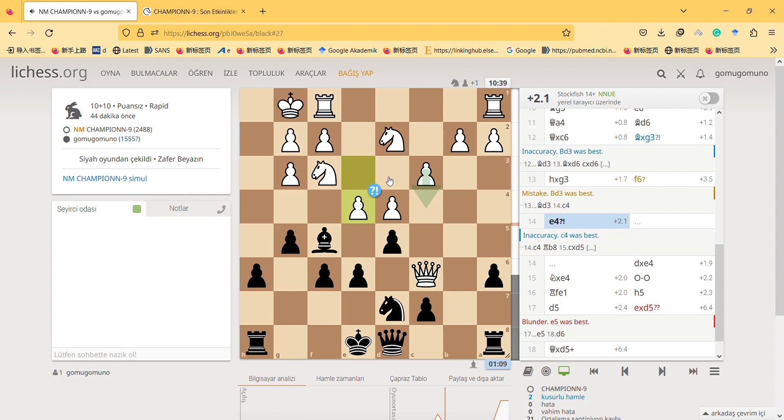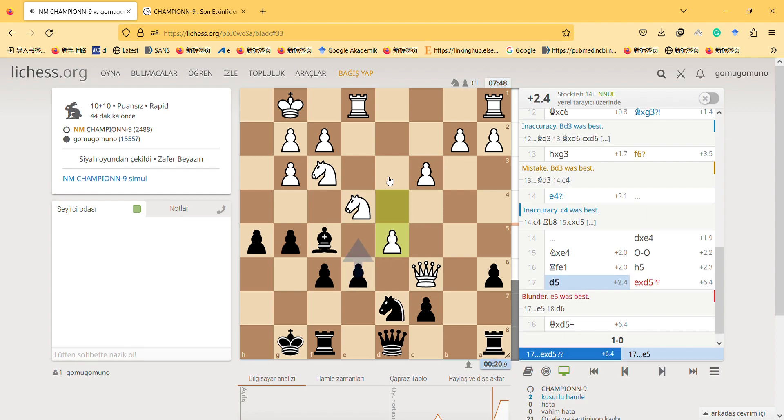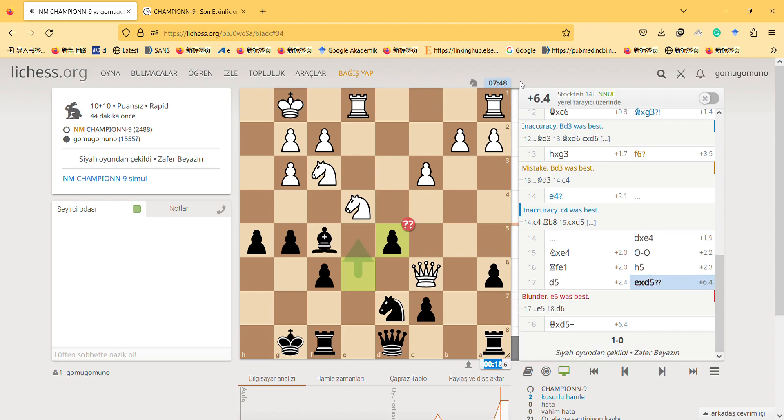Then e4 is his inaccuracy. Take, take, castle. This is my first blunder, but you can forgive me because I had only 20 seconds and he had like eight minutes — so it feels unfair. After this I didn't continue the game and he is obviously winning.